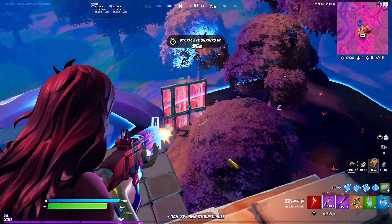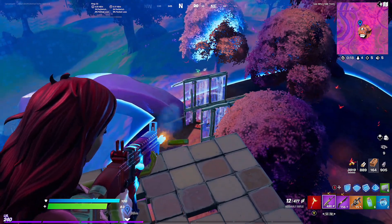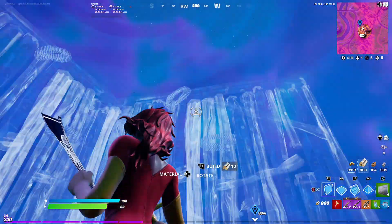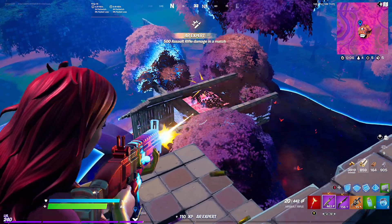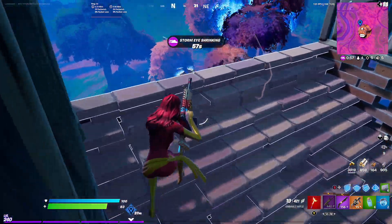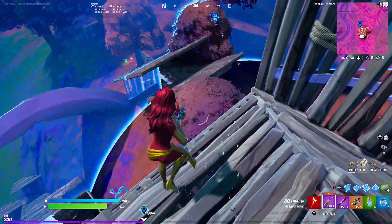Oh, here's one — 70 blue. Let's take him out really quick. So we just have to worry about a couple more players. I need to guard my sides — there's one more player and I don't know where he is. But the guy below me, I can already tell, is the guy I'm going to have to worry about. He's probably the best player left. This other guy's not very good, so I'll take him out while he rotates.